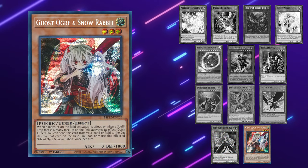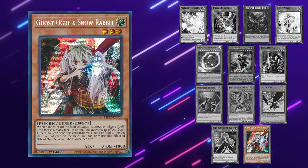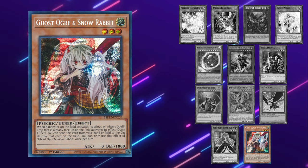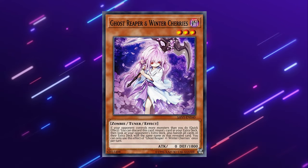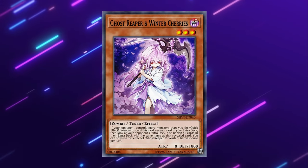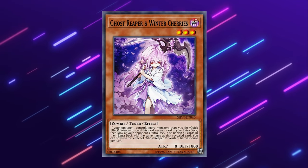Ghost Ogre I love against Purely. It can hit My Friend Purely and Stray Purely Street so they get destroyed and don't resolve, and it can hit the Purely monsters in the standby phase so they can't rank up. Quick shoutout to Ghost Reaper and Winter Cherries — if you can get rid of the Noir you're going to be in a great position, but so few decks can use it well, and honestly it's not that good of a card anymore.